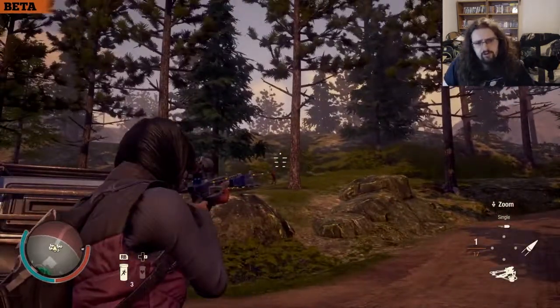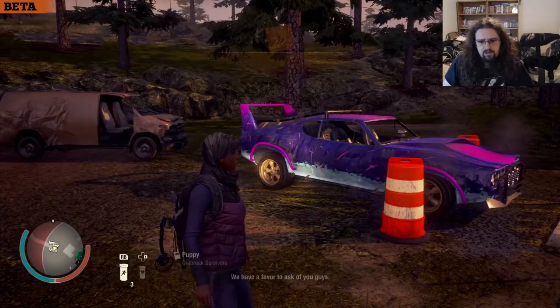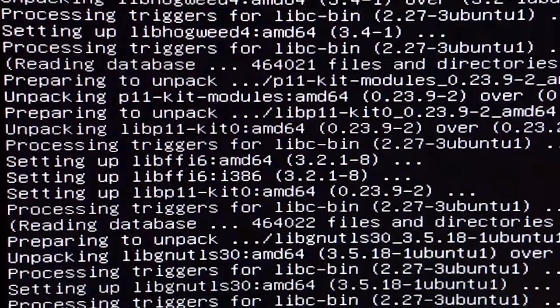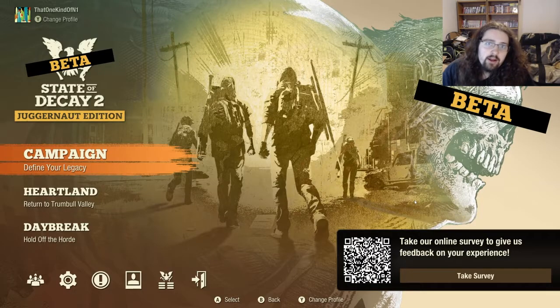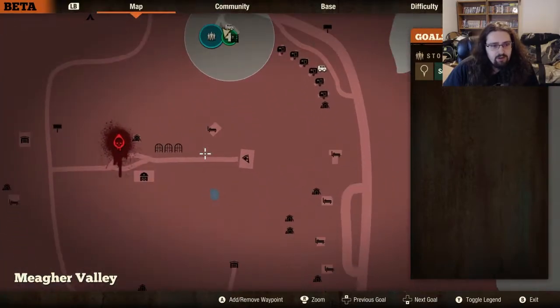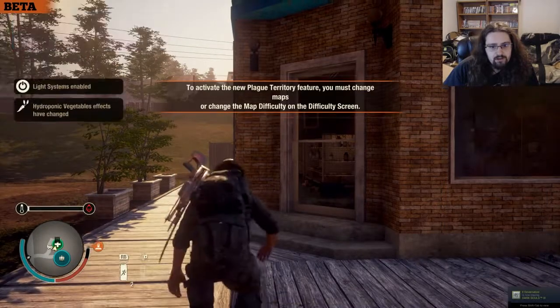I'm gonna kill that feral real fast. Holy shit, what was that? And we are back in State of Decay 2 on lethal, and we will be going on to day 76. I just want to clear this map at this point, so I think I might quickly try to take out all the plague hearts and such.